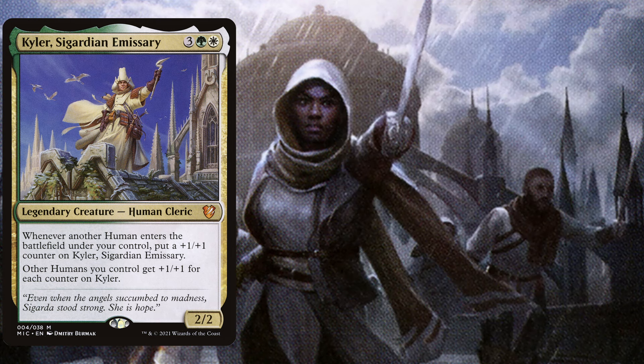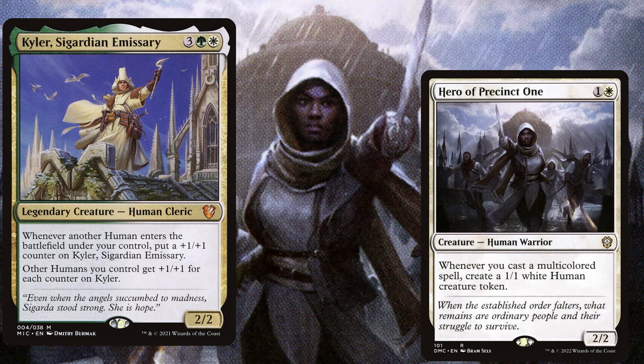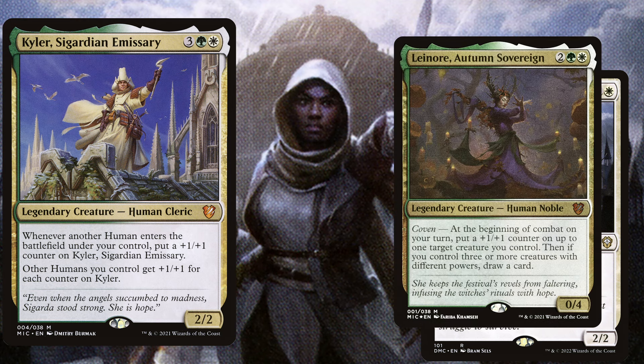Now let's talk about a few humans that will win us the game. Hero of Precinct One, a 2 mana 2/2 — whenever you cast a multicolored spell, create a 1/1 white human creature token. We play Leinore, Autumn Sovereign, a 4 mana 0/4 with Coven — at the beginning of combat on your turn, put a +1/+1 counter on up to 1 target creature you control; then if you control 3 or more creatures with different powers, draw a card. Leinore already enables Coven really easily because of having 0 power, and will deploy even more +1/+1 counters on all creatures, most preferably Kyla, while also drawing us a few cards.